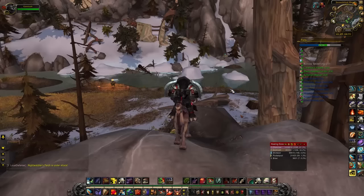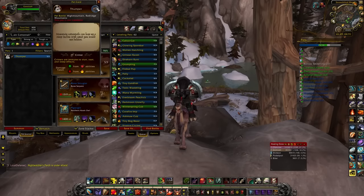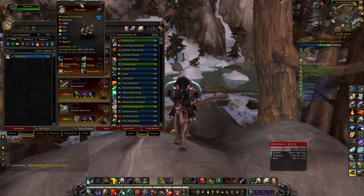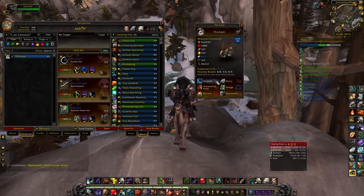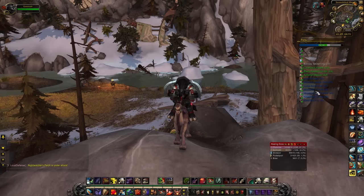The other pet I'd definitely recommend picking up: if you have not found an S/S breed of a rabbit, this is where you can get one. There are only three breeds available for the Mountain Cottontail and you can catch them in Redridge Mountains at around level 3-4, or up here in Highmountain in the high 20s. They're a fantastic pet to have and I recommend everybody have at least one S/S breed.